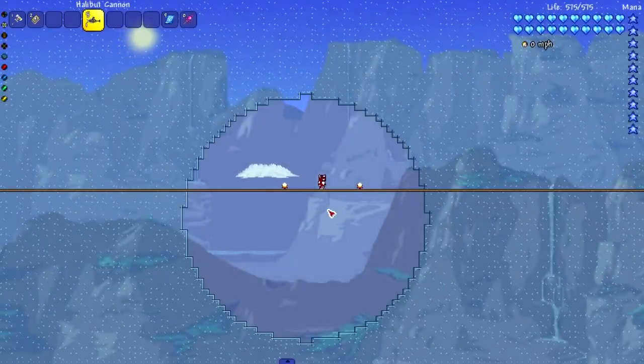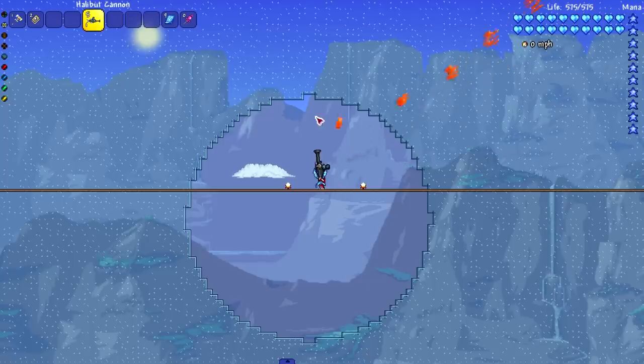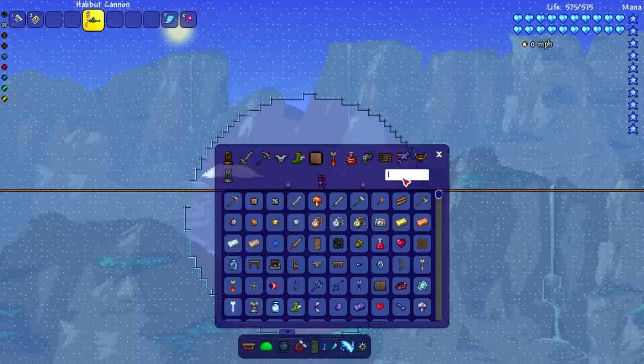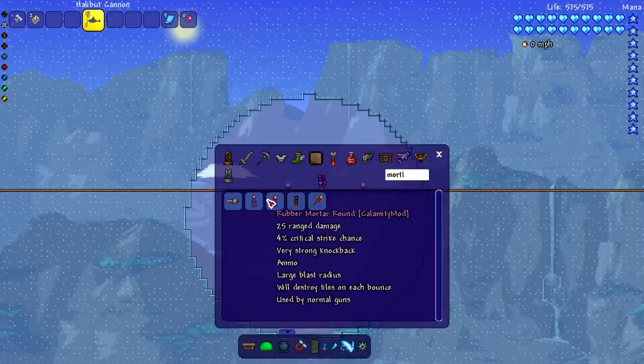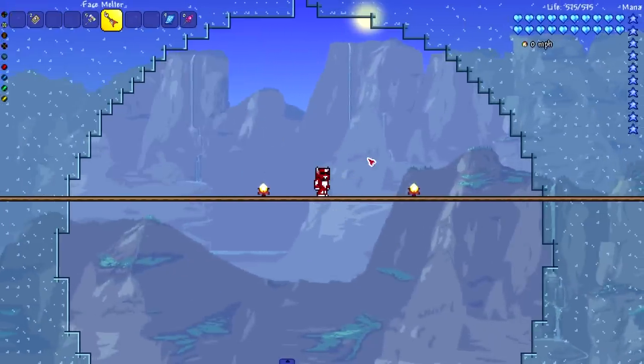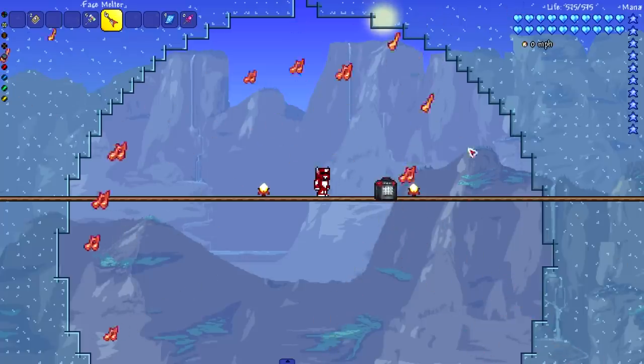We're gonna try out the Helibut Cannon — is that how you say it? Halibut? This is actually not too bad. It really depends on the audio of the gun — some guns have really annoying audio, this one isn't too bad. The worst thing is if you shoot the floor you get that weird noise. Now I've got a question — what happens if we start getting a little destructive? Actually no, we've got more things to test. We're gonna test out this bard weapon from Calamity. Right-click gives a little jukebox effect — okay, I like that.